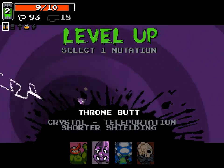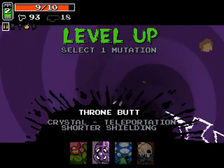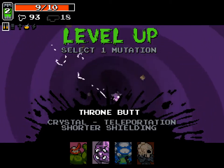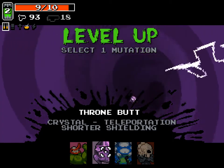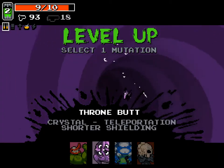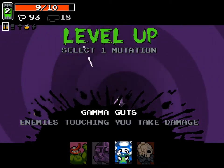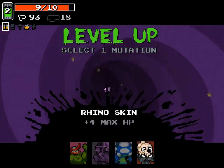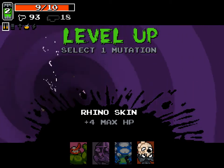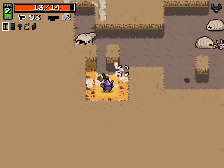Throne Butt is interesting because it's unique to each character. With Crystal, they teleport after shielding, which is the right-click ability. I don't really like it — I find it jarring and can't use it effectively. Gamma Guts, which I mentioned earlier, means any enemies that touch you take damage. I'm a huge fan of Rhino Skin — it gives you more HP, and pretty much that's the name of the game: damage, HP, and ammo. So we're going to take Rhino Skin — now I have 14 health with Crystal's bonus.